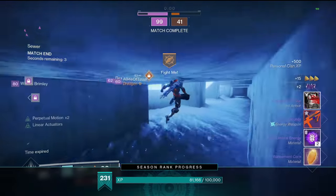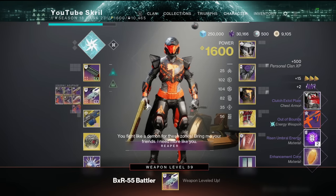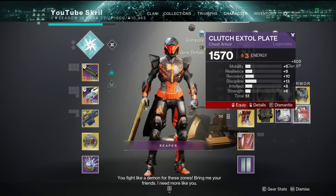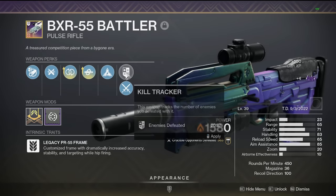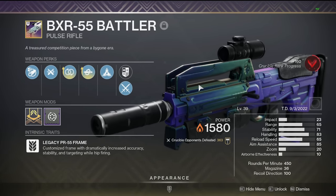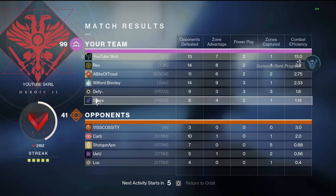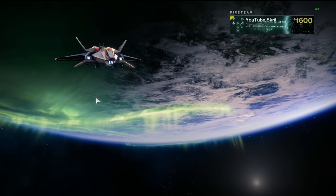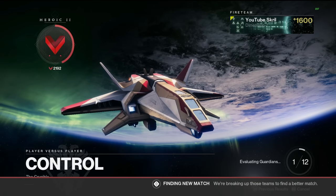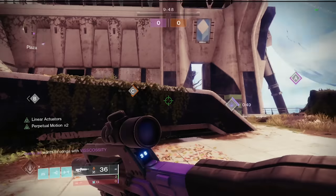I don't know if it's better than the 340 RPM pulse rifles - I don't know if it's something I'd use over those even with this being the absolute god roll. I don't know if I would use it over No Time to Explain or any 340 RPM pulse, because 340s just hurt so bad. They do so much damage and they're so easy to use, whereas this archetype is just not as forgiving.